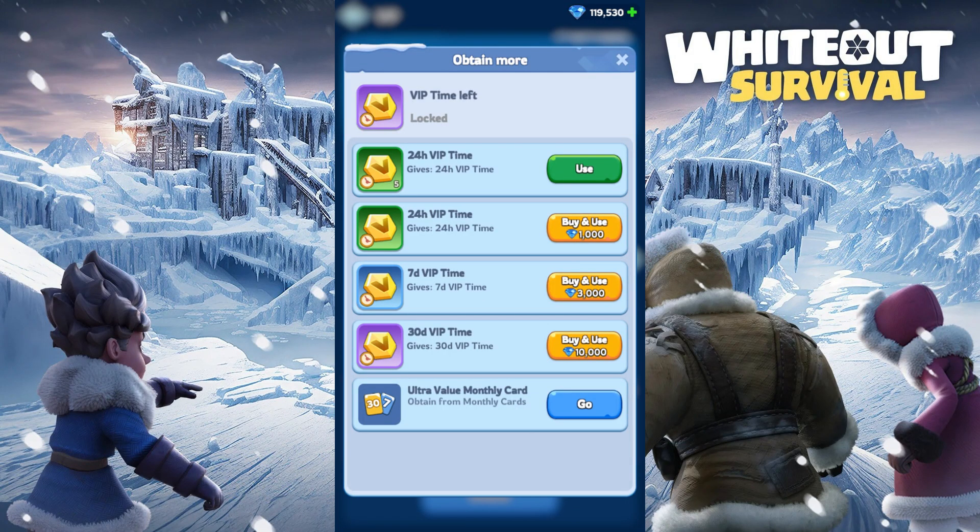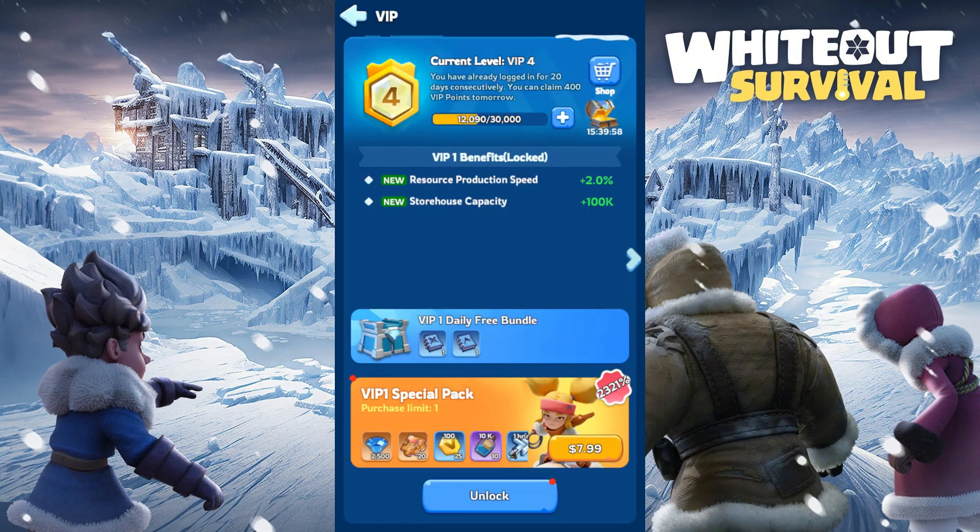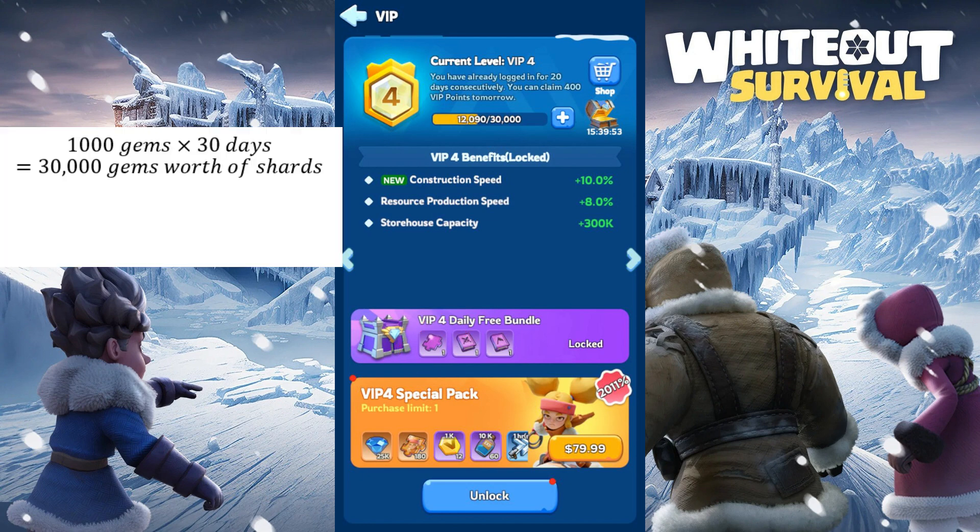Activating 30 days VIP is usually a pretty good deal for 10,000 gems from VIP 4 onwards, because at VIP 4, we start getting one purple hero shard every day. Each is valued at 1000 gems, so over 30 days, we will get 30,000 gems worth of purple shards on top of the VIP benefits, which includes 10% construction speed bonus. Although this construction speed bonus is obsolete once we hit fire crystal level, in the early game this will help a lot in conjunction with the extra construction queue. The benefit of VIP gets even more at level 6, which will get another match queue. This extra match queue is just invaluable.